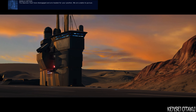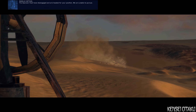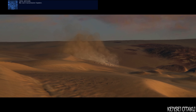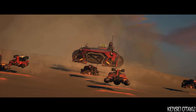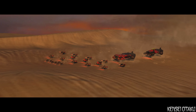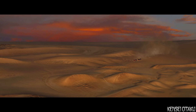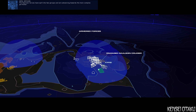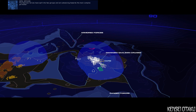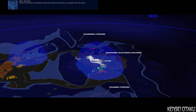We copy, Sakala — go ahead. The Gaalsien fleet is in position ready for your location. We lost transmission, Captain. The Gaalsien forces have split into two groups and are advancing towards the main complex perimeter. They are forming a blockade around the facility to prevent our escape from the blast.